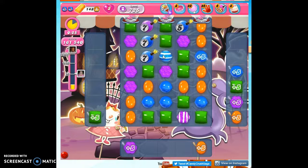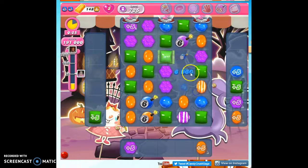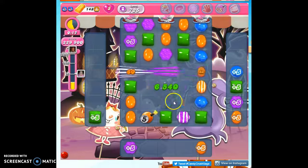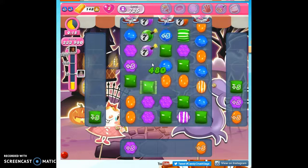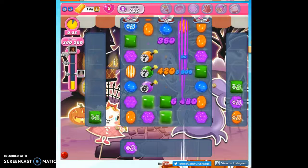Because even if I've got three stars and I've effectively beaten the level, if I make a mistake and allow a ticking time bomb to tick down, then I lose the level anyway. But if I don't have enough points, there's always the chance that these will turn into wrapped candies and I'll still be able to accumulate all of the points I need.